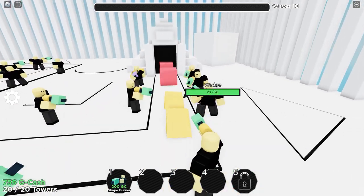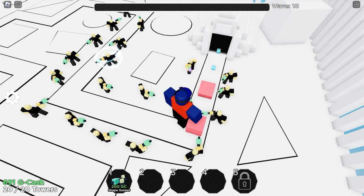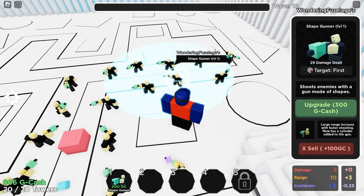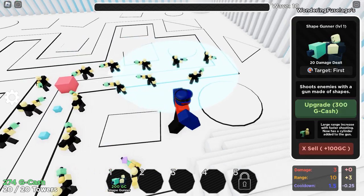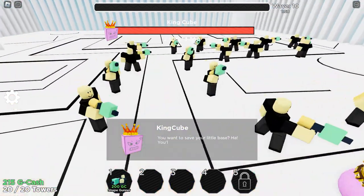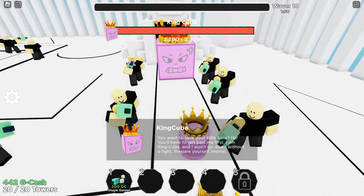They can't break through my lines — I can't allow it. I want to get this level-four shape gunner leveled up very soon. Actually I may not bother, because we've got to deal with these studs trying to break through — they are very annoying and fast. Level up that shape gunner there. There's a spear guardian... and here's the King Cube! 'You want to save your little base? Ha! You have to get past me first. I am King Cube. I won't go down without a fight. Prepare yourself, mortal.'